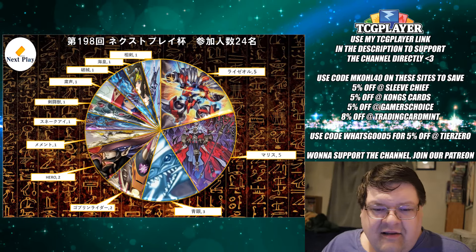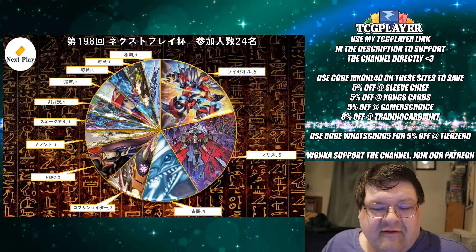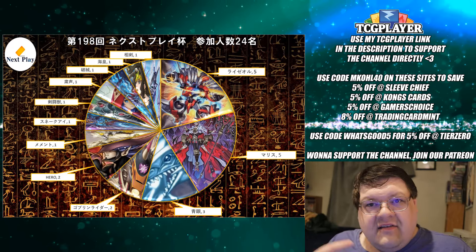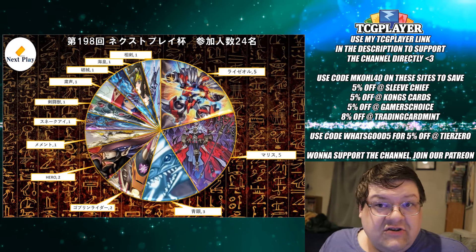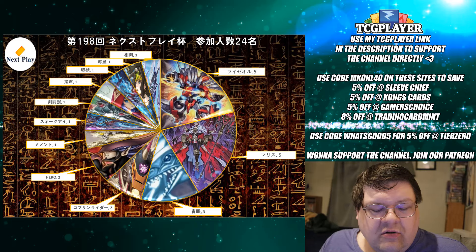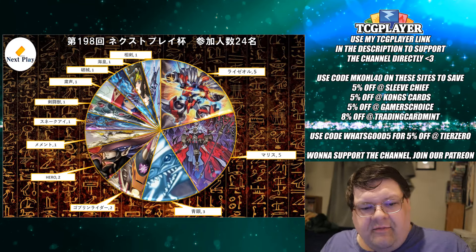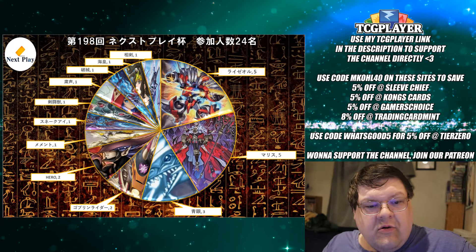I'm not really surprised to see Blue Eyes. It is kind of the budget-friendly alternative to not having to pick up everything for the Ryzal deck or the Malice deck. Then we have Goblin Bikers, which have started to be recognized as the anti-meta Ryzal deck. It's been an untested theory, but if this deck can control Ryzal by detaching the opponent's materials, it can generate a field and start to pressure the opponent out of the game. And then we also had two Hero duelists.